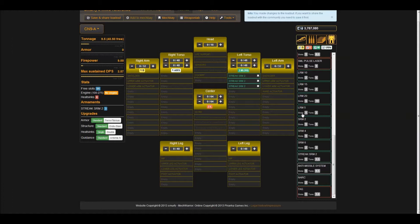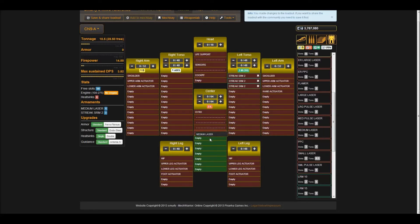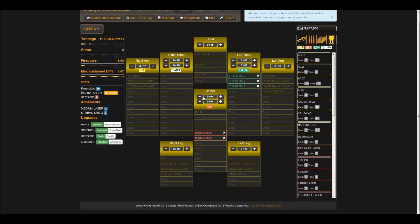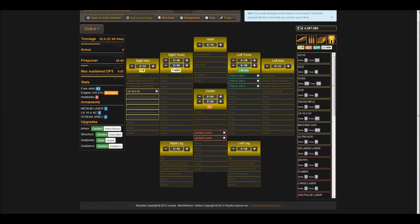Now let's move on to the center torso where we have two energy slots. We're going to go with medium lasers here because we could put in a large laser, but it would just be too heavy and we wouldn't be able to fit anything considerable into the right arm. For the right arm, we've got one ballistic slot, and I don't want to put in anything too big because then the entire mech would end up being focused around that one weapon. We want it to be relatively balanced, so we'll put in a LBX-10, which is a rather mid-sized weapon — not too big, not too heavy, just right.